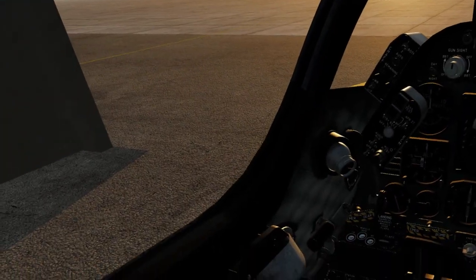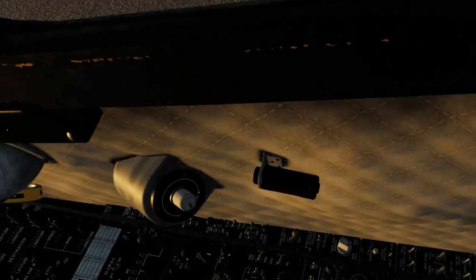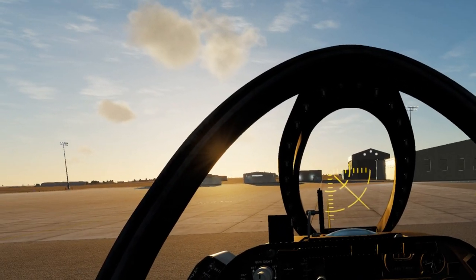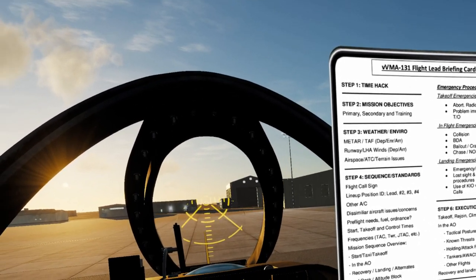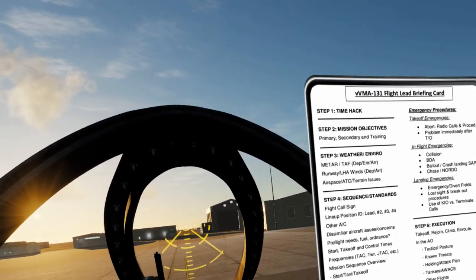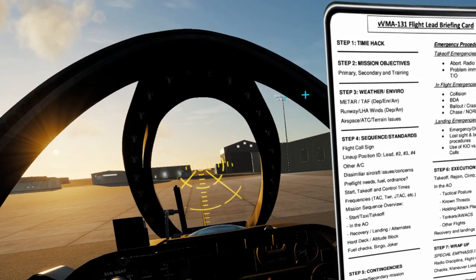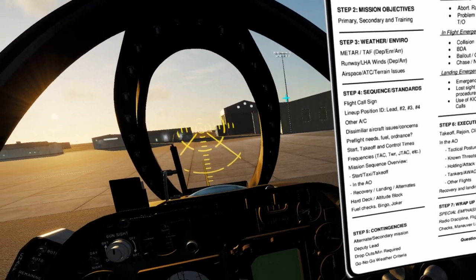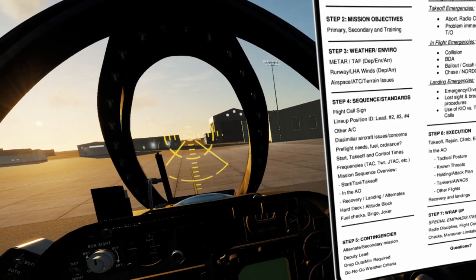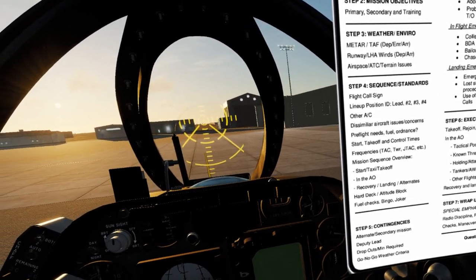Here we are in the cockpit of our suitably personalized A4E Charlie. Looking around the cockpit, we don't have a checklist, so let's call up the kneeboard. Here on the kneeboard, this is a standard pre-flight brief card that we use in VMA 131. We start off with a time hack, mission objectives, weather, sequences and standards, what the call sign will be, line up, and whether there's other aircraft or dissimilar aircraft in the flight. Pre-flight covers fuel and ordnance, start, takeoff and control times if important.